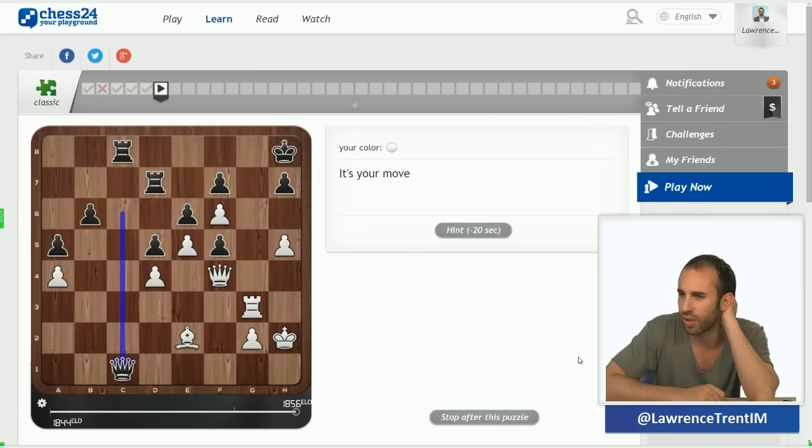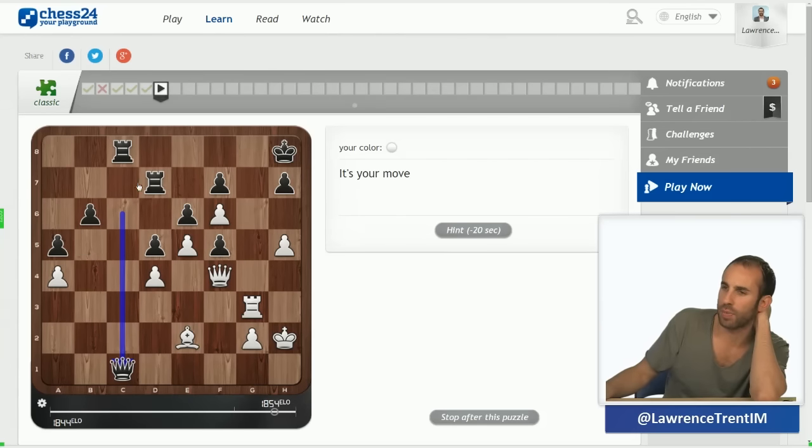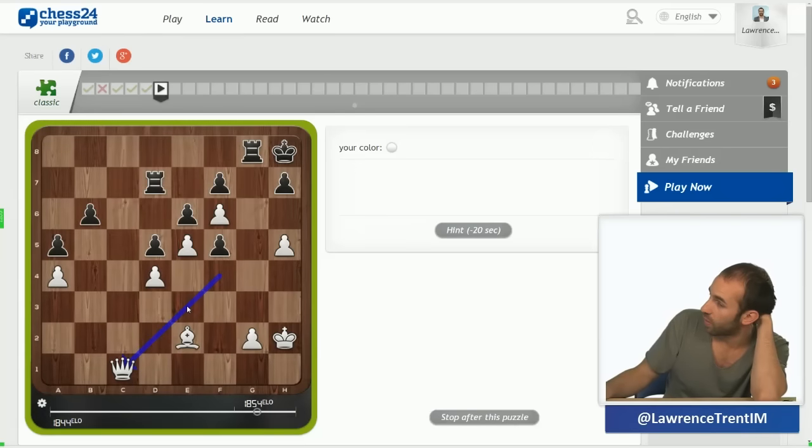Here again — queen c1. Clearly black wants to exchange queens, and this is slightly tricky because there's no quick fix. I wanted to play an absolutely extraordinary move that doesn't seem to work. Ah, I've seen it — deflection technique. The queen is protected by the rook. The correct move is rook g8, because if king g8 it vacates the g3 square for check. This way we win the queen and it's winning.